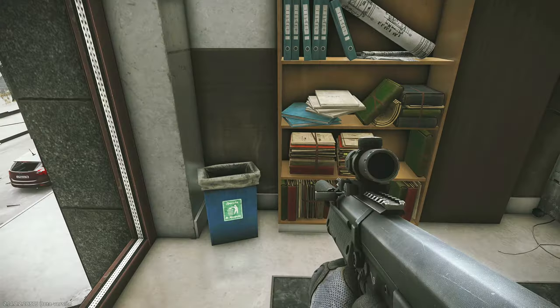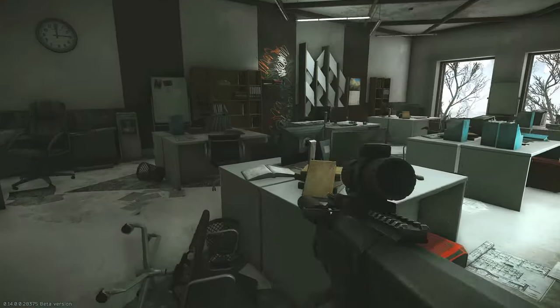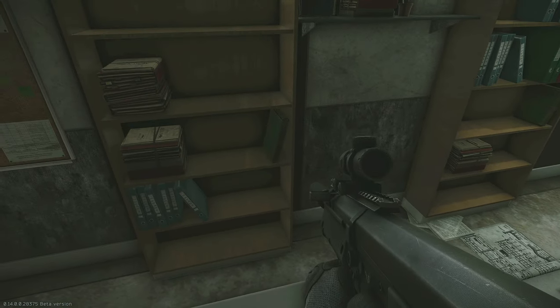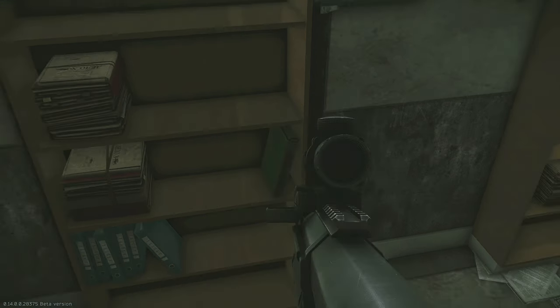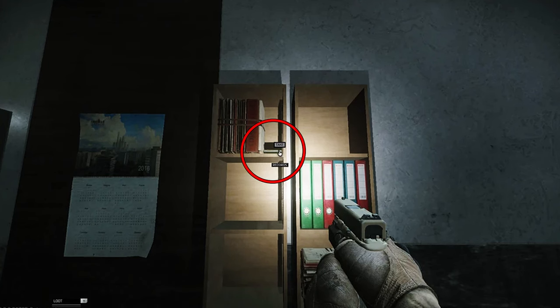After you check this room, or if you didn't happen to have the key to unlock the door, then we will go to the far open office on the second floor on the right-hand side. Inside of this room there will be two more spawns. The first one will be in the second bookshelf on the direct right as soon as we enter into this room, in between the leaning green book and the bookshelf itself. And then the sixth and final spawn will be on the opposite side of the room where there will be two small bookshelves, in the top compartment of the left side beside the books just next to the calendar.